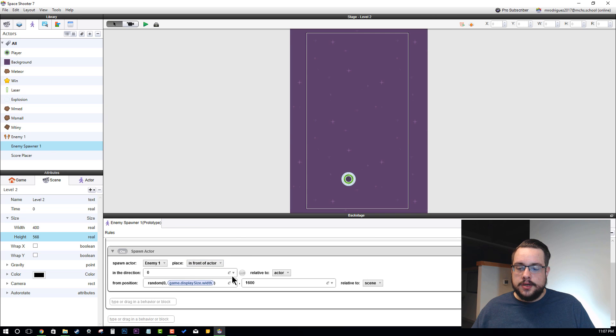Every two seconds, game width and zero. From position 1600 — that would take a while. So let's just put from position 600, because we're at 568. Alright, let's try this again.